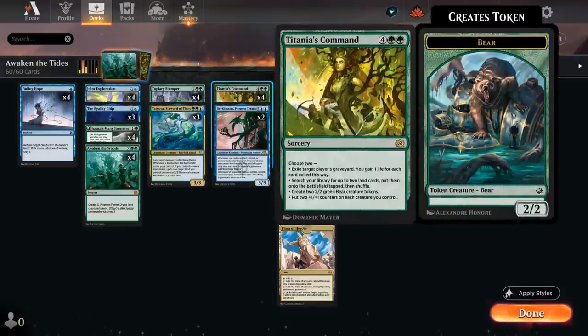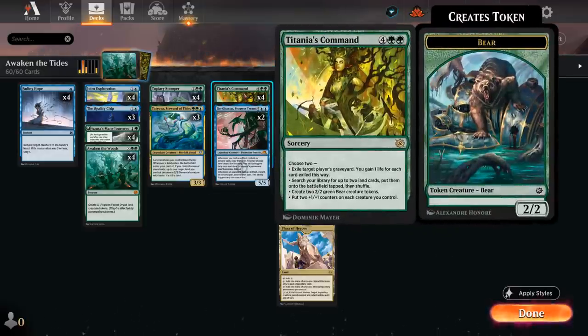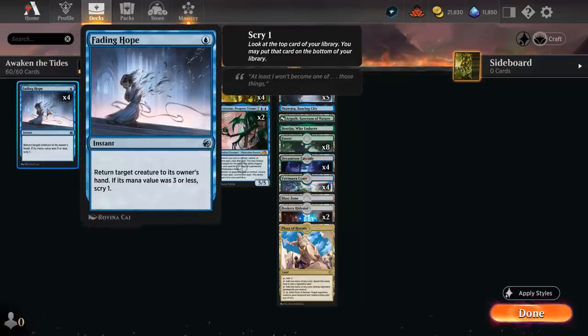Titania's Command is also quite nice to copy with Jingataxius, although you'll be locked into the same modes you chose, so usually going for Bears and +1 counters is the way to go.